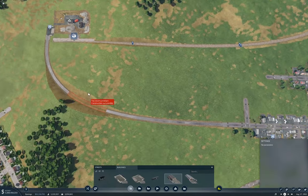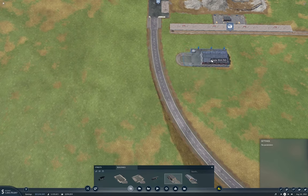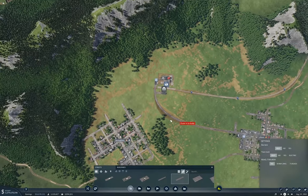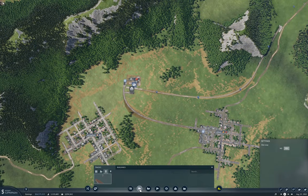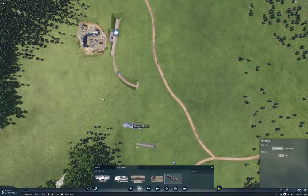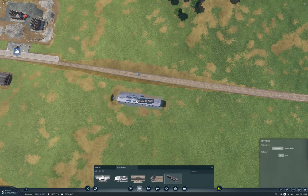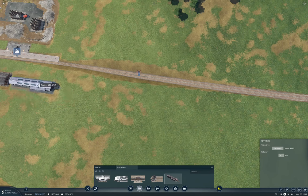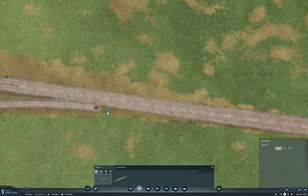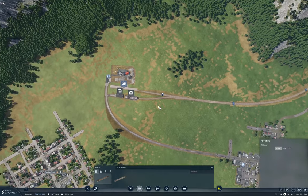That does seem to be pretty straightforward. We also need one of these, which we can stick over here. We'll run that down like that. We're going to need a rail depot as well, so we'll grab a rail depot and stick it down at this end. We'll face it this way. That gives us everything we need to fling transport at this, I think.